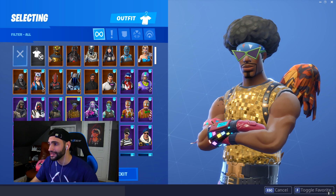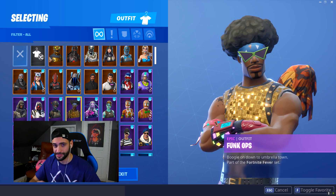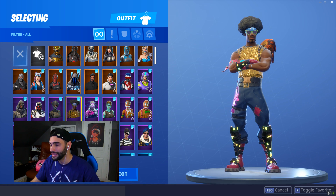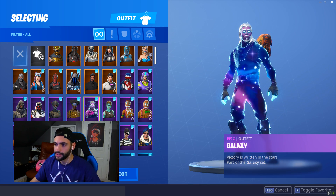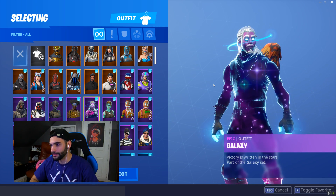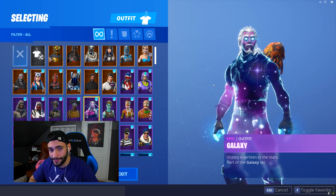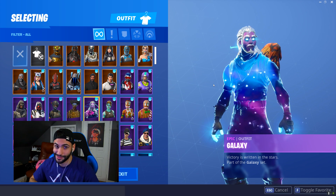Then we got Funk Ops — glad this guy hasn't come back. I really like using this character sometimes, even though the afro is kind of annoying when you make some little head peeks. He's a pretty cool character, something unique. You've got the Sparkle Specialist — I'm not a fan. I feel like everyone that owns Sparkle Specialist actually bought their account because every single person just sucks. Then we've got the Galaxy Skin. I'm glad they're adding more and more Galaxy Skin stuff even after you purchase it. I believe there's a Galaxy Skin weapon wrap rumored — if that comes out, I will be the happiest person in the world. I bought a $1,000 phone for this skin. Priorities.